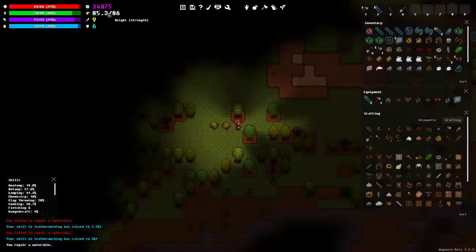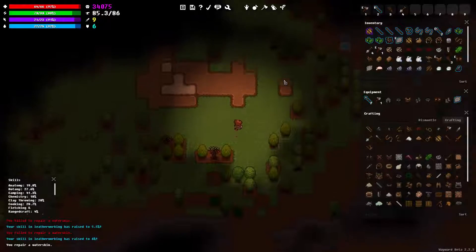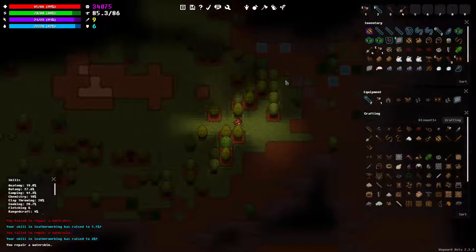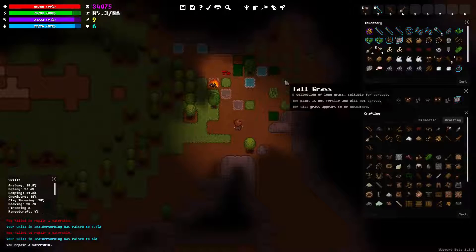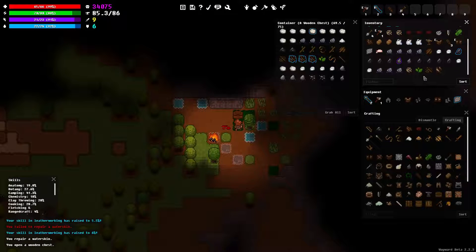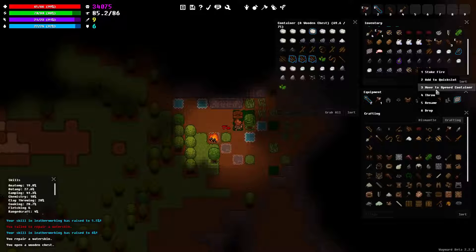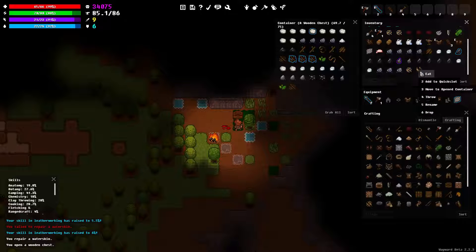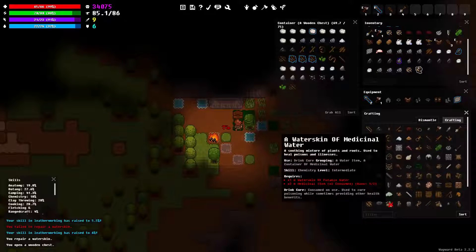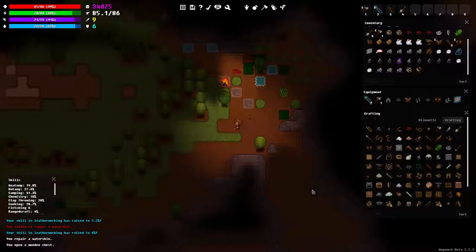I noticed this because my strength went up. I'm able to carry more stuff. I'm actually going to keep those plant roots - I'm going to try and make an additional water with them, I think. I'll keep the seeds too, because I can always replant those near my base.